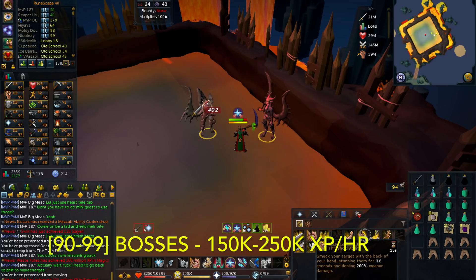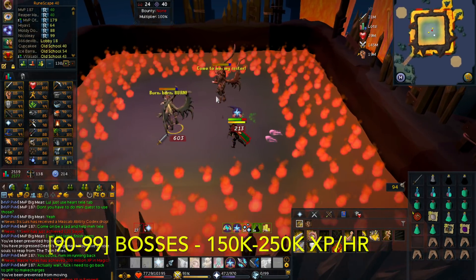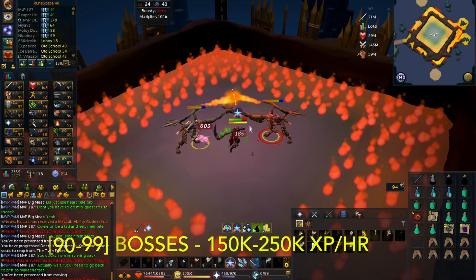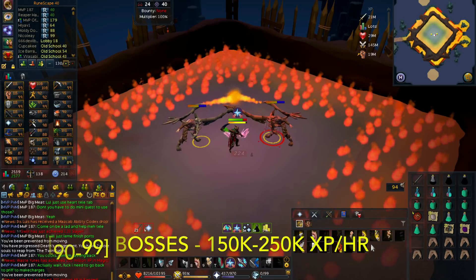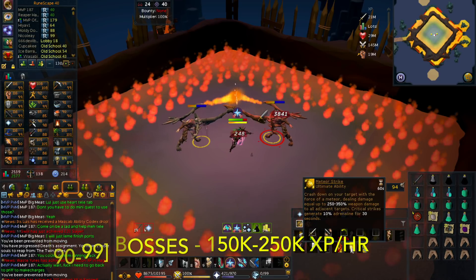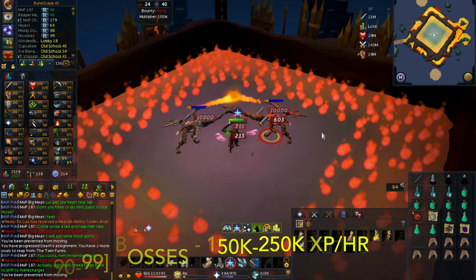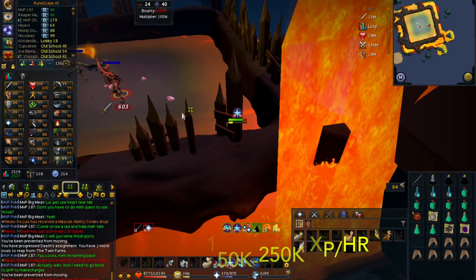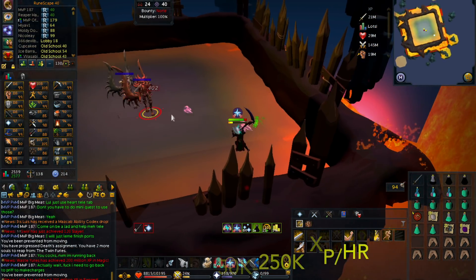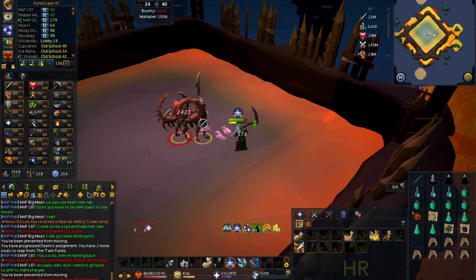From 90 to 99 your combat stats don't change drastically in terms of DPS, so just have fun with it at level 90. If you want to grind it out, Abyssal Demons or similar monsters are a good option, but bossing from 90 to 99 works well too.